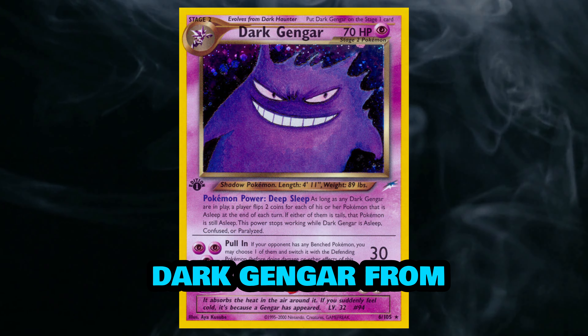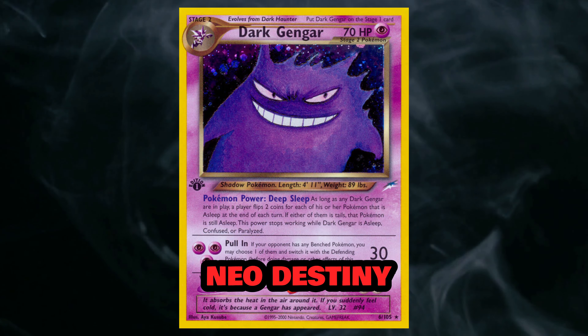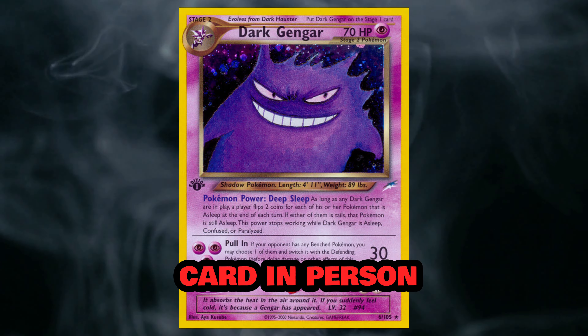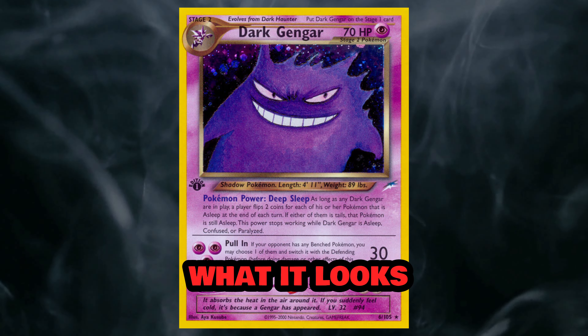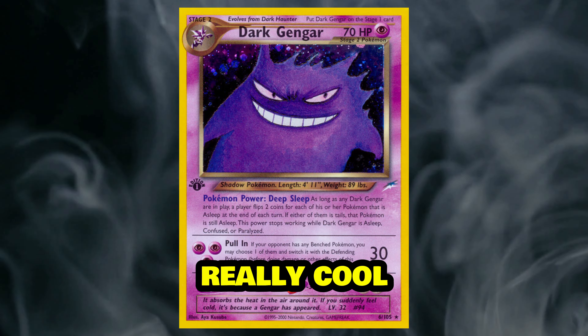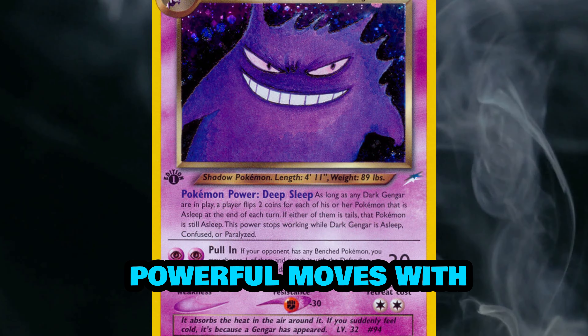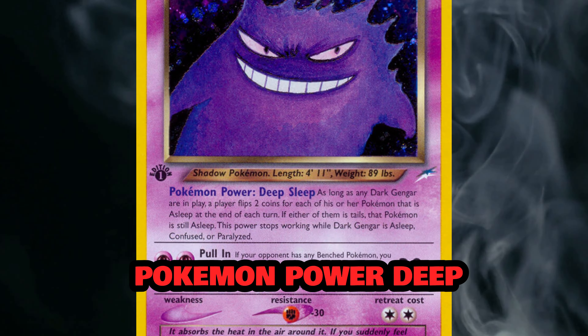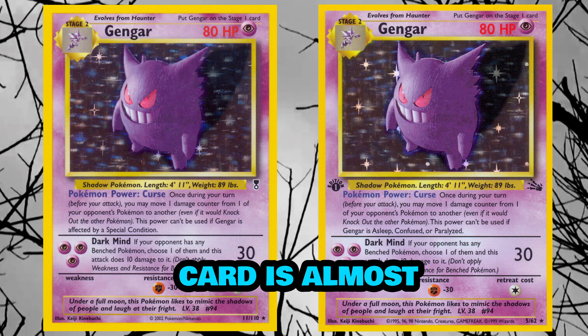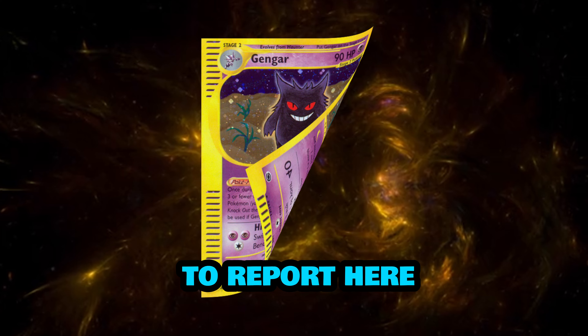Next we have Dark Gengar from Neo Destiny. This card is quite basic in artwork, although obviously if you see it in person it makes a huge difference. In my opinion this Gengar from Neo is really cool — it has some really powerful moves with Pokemon Power: Deep Sleep. Fast forwarding on to Legendary Collection, the artwork for this Gengar is very similar to the one in Fossil; in fact the card is almost exactly the same, so nothing much to report here.